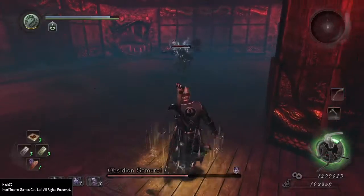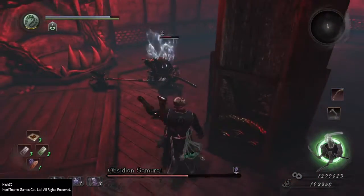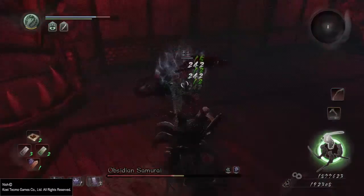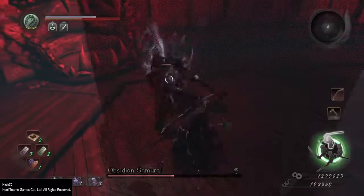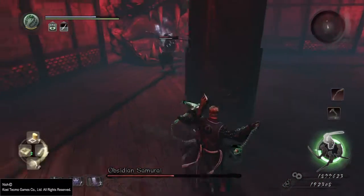For this boss I highly recommend that you take the wind talismans instead of my normal earth or fire, just because the wind does a damage debuff. So if you're currently affected by the wind status effect, you'll be having significantly less damage output.